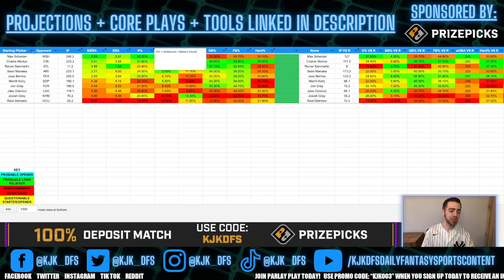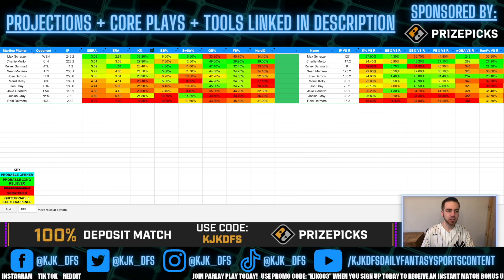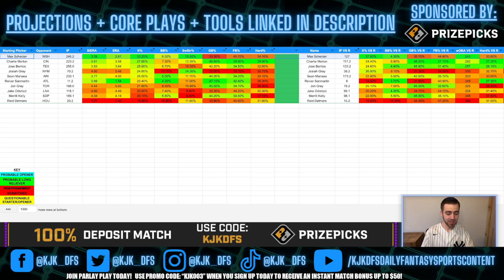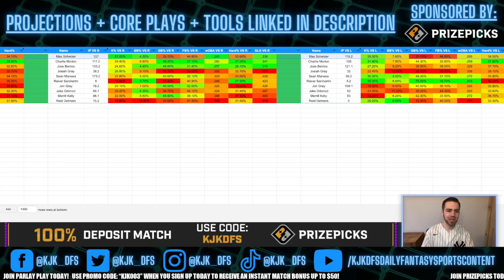We're going to talk about pitchers first, then get into batters in the second half of the video. I like to sort my sheet by K-rate — it's fantasy sports, we get points for strikeouts. The top guy is Max Scherzer, returning to Washington tonight against his former team. He comes in with a 33.2% K-rate overall, a 15.5% swinging strike rate, a 37% K-rate to righties, and a 29.5% K-rate to lefties — absolutely dominant across the board.